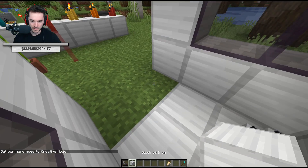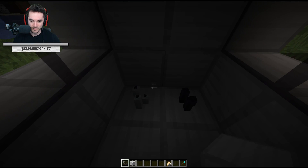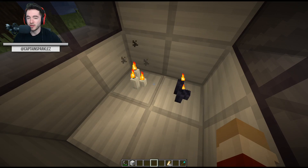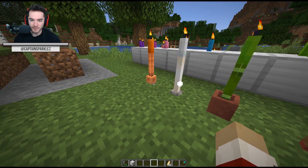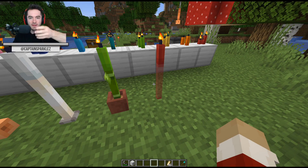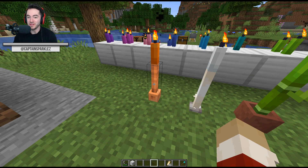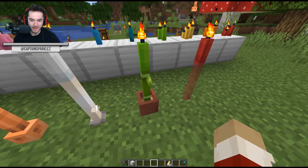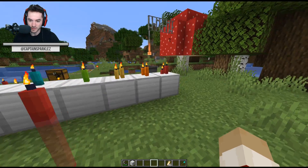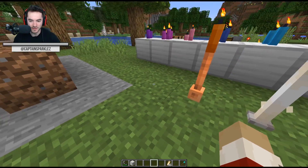The candles do emit light, so if we seal ourselves in - and I've got tinted glass here - and light these up, we get some candlelight, which is pretty nice. You get varying amounts of light depending on how many candles are lit. Also, I saw some design ideas on Reddit: you can take items that are just two-by-two pixels in the middle of a block and use them as candle holders. A lightning rod looks really cool with an orange candle, an end rod with a white candle, bamboo with a lime green candle. You could use all sorts of stained glass panes and put whatever candle on top - it's like a place setting in the middle of a table.